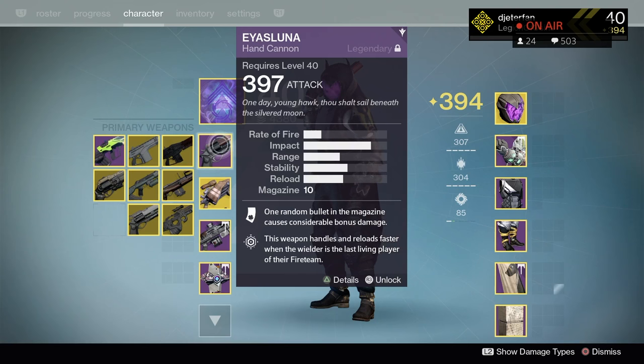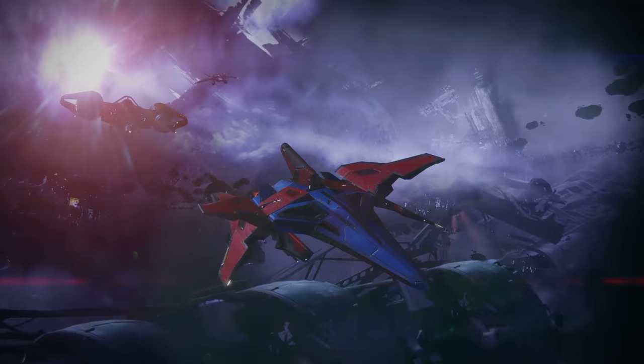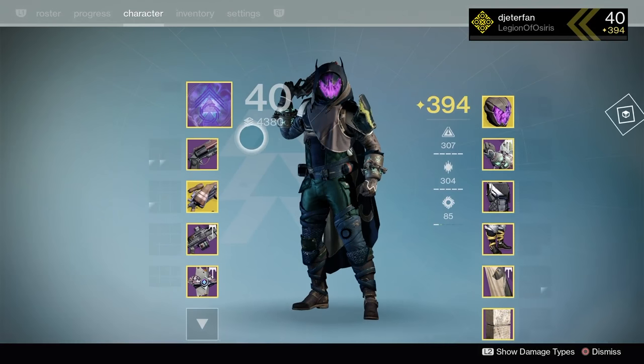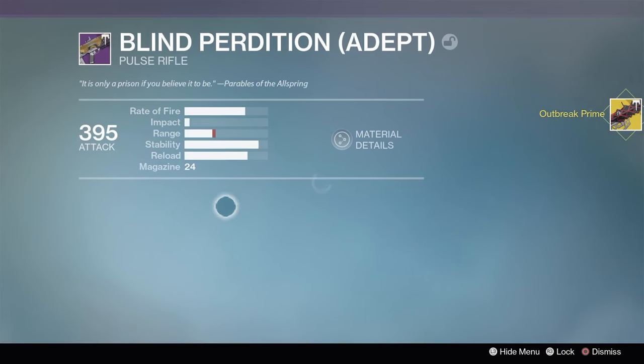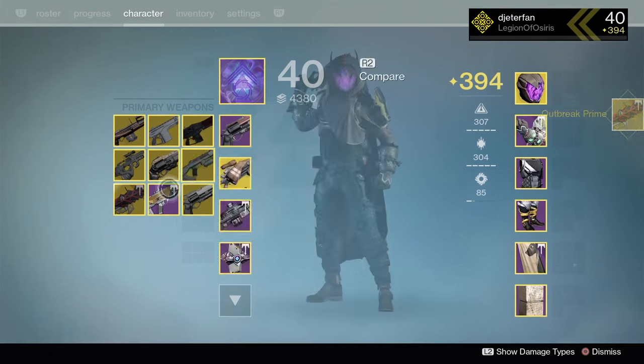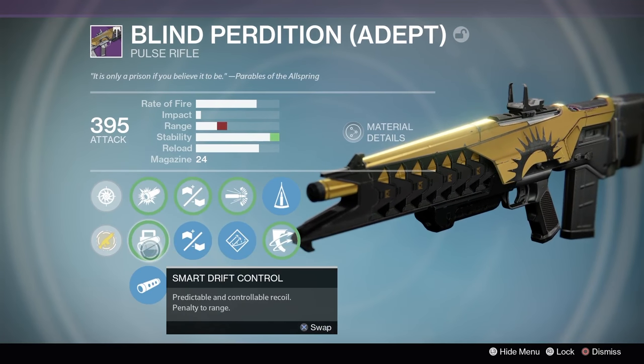The easiest gun I've found to use is the Queenbreaker's Bow. Now if you don't have that — I know a lot of people don't — I would definitely use a sniper or a shotgun. NoMD is also pretty decent on this map, and I'm also pretty much sticking to the Blind Perdition and hand cannons.